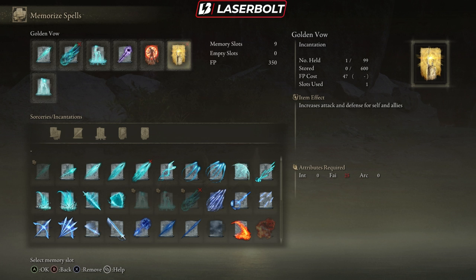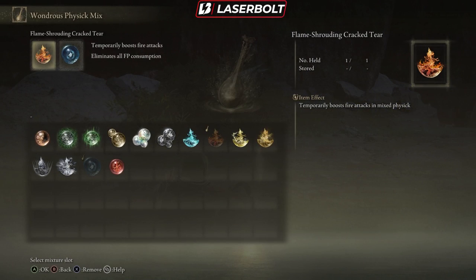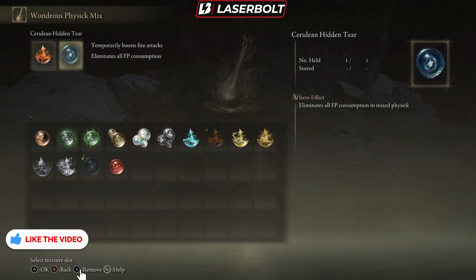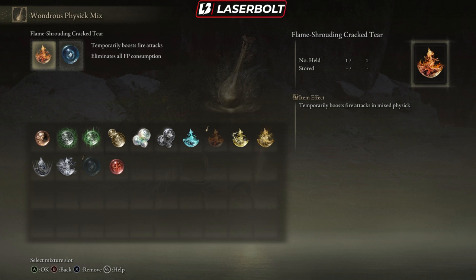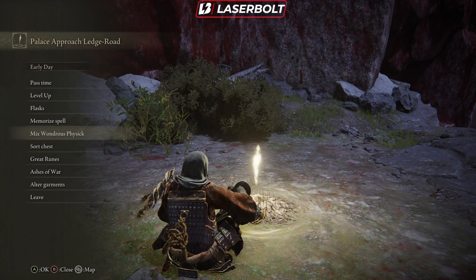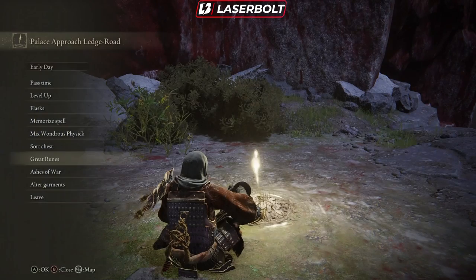We also want to make sure we set up our Wondrous Physics mixes. This is really important — it eliminates all FP consumption for 10 seconds, so you can spam your power attack without wasting FP. The other mix boosts your fire attack, which once again scales with this weapon. Last but not least, we're going with the Great Rune — the Rikard's Rune — which restores your HP upon defeating enemies. This is extremely important for the build if you want to stack damage talismans, as this is where you'll be getting your HP recovery.